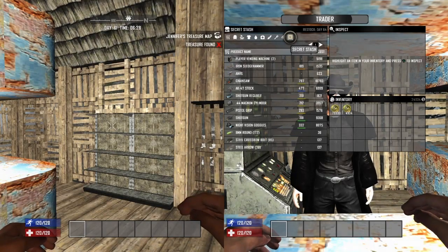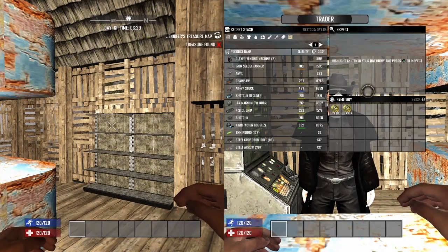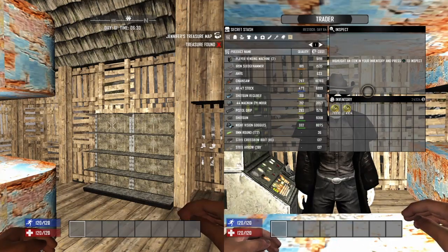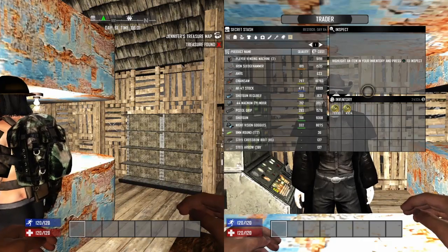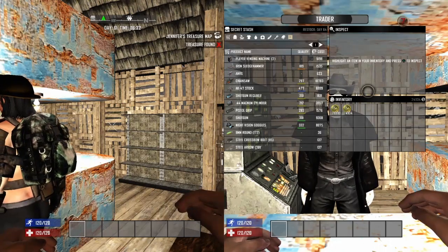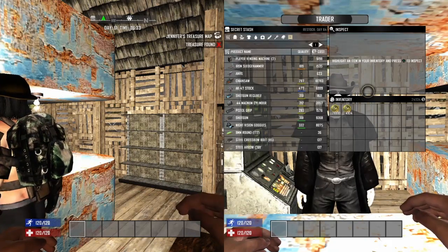As you can see, they have a player vending machine. If you're playing online, that's very helpful — you can get your coins and stuff by having people in your game shop on that. The player vending machine is pretty much the same thing as the Trader's, and you can put in it whatever you want to sell to people. It would be best used online.